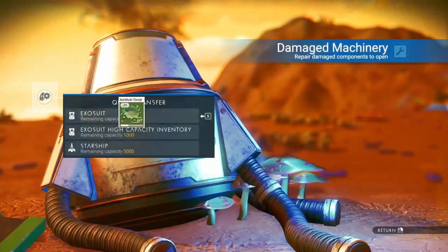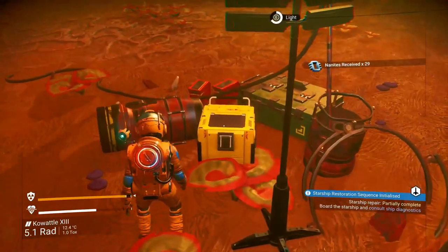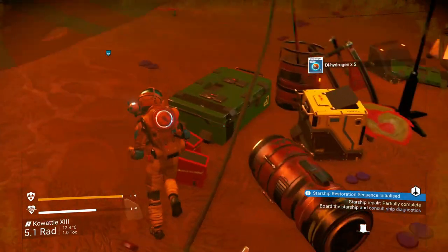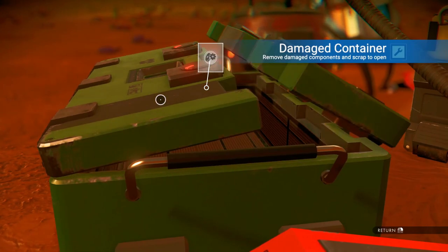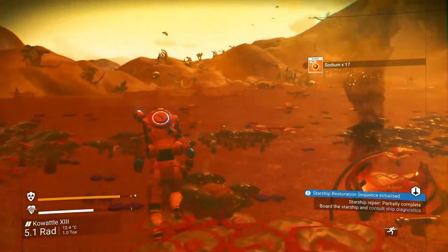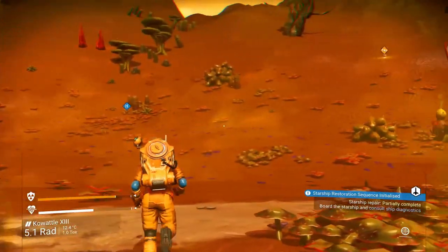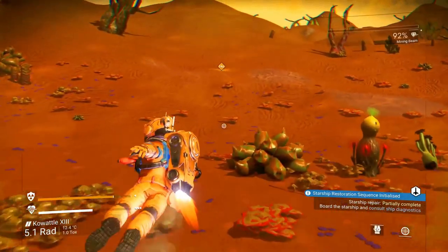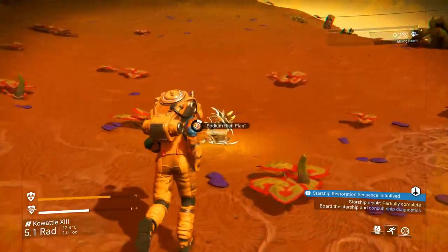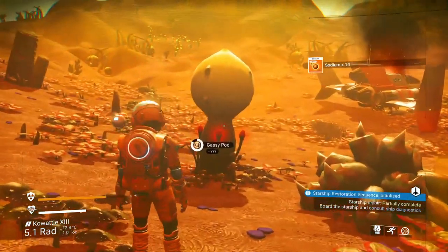All right, so let's see what we got here. Let's take the goop - why not? Nanites. Perfect. Give me something good. Dihydrogen - 4. Really? That's not very exciting. All right, let's grab that. Sodium is helpful. Let's see if there's anything else near here. Sodium before we run for the hermetic seal, because on normal mode you can just run it and not worry about it. But on survival mode, not so much.